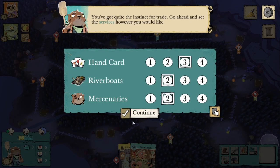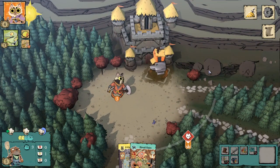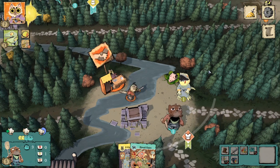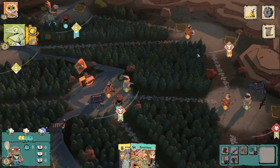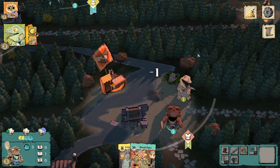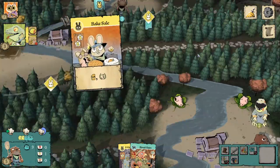Let's set our hand card price to three and keep the other prices at two — not going down to one. Setting hand cards to three because the Marquis would enjoy a bird card, so maybe they'll pay up. Looks like not though. The opponent got a fox outcast for the cult. It's fine if they don't buy anything if you don't need them to.